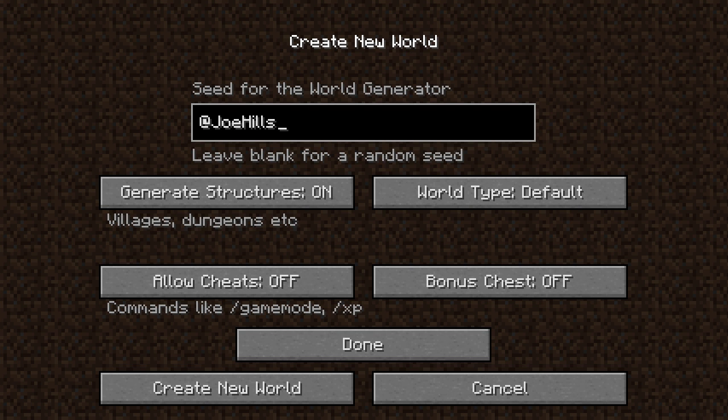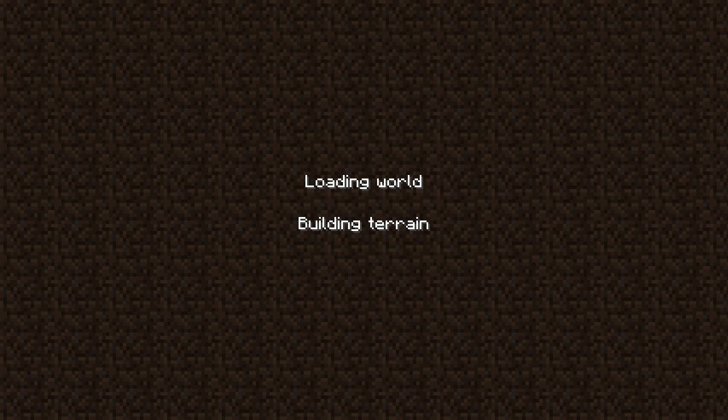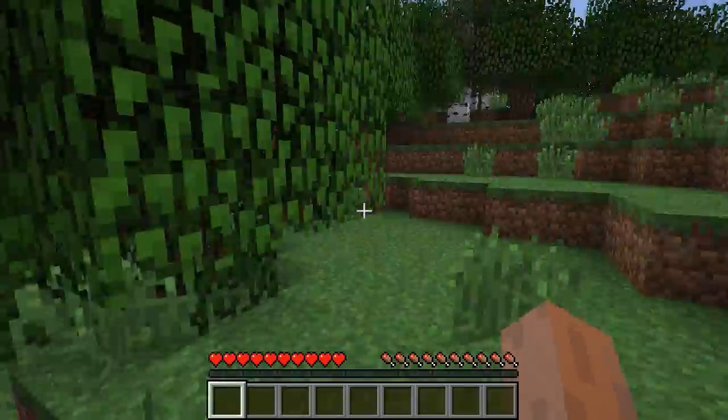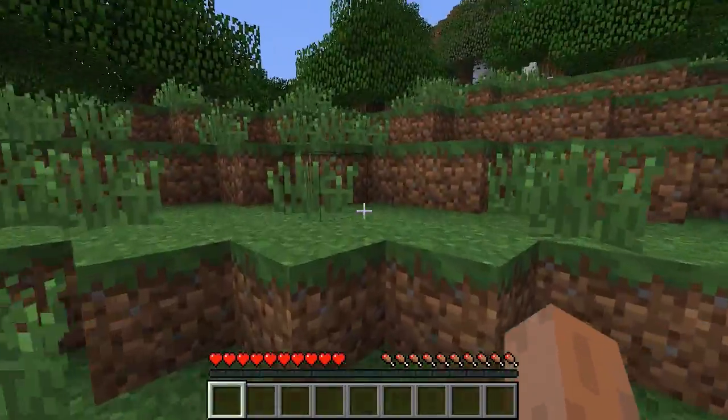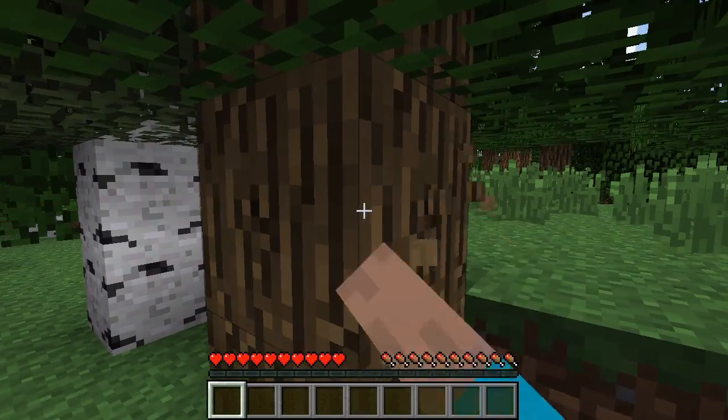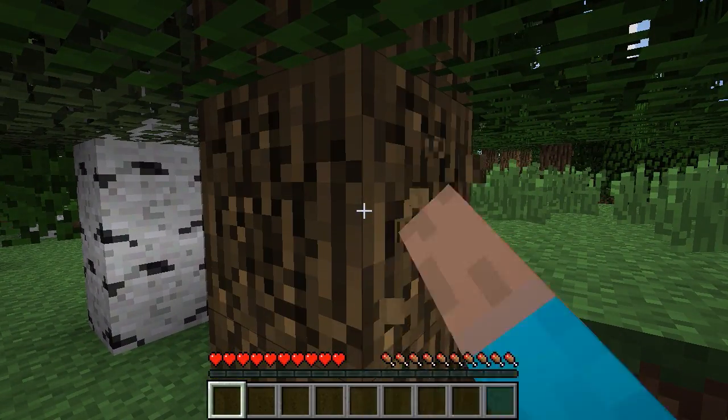Thaumcraft, the final frontier. This is Thaumcraft 4 with Joe Hills. We're about to create a brand new world with the seed 'Joe Hills'. We're loading the world, we're building terrain, we're logging in all over again. It's Thaumcraft. Don't worry guys, we're gonna do an actual theme song later. For right now, it's just time to probably punch trees, being as we are in Minecraft.